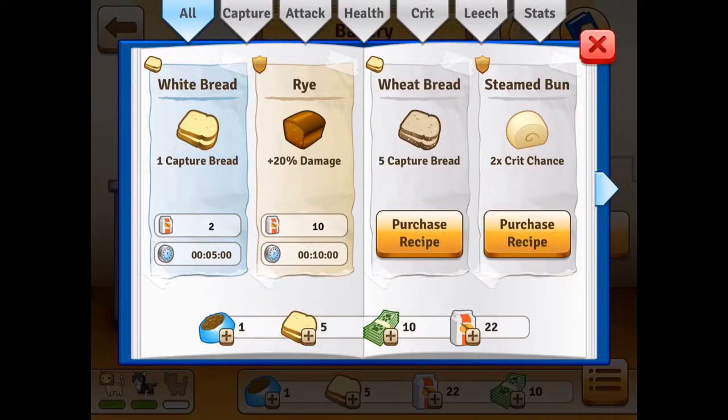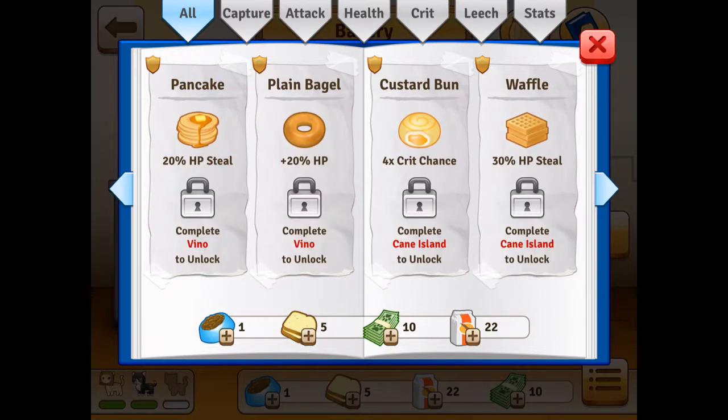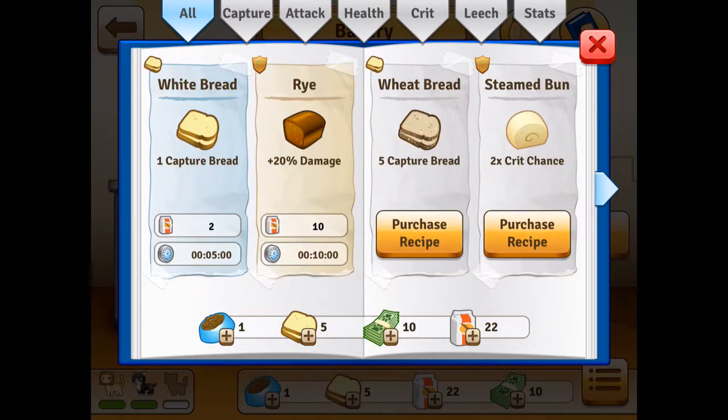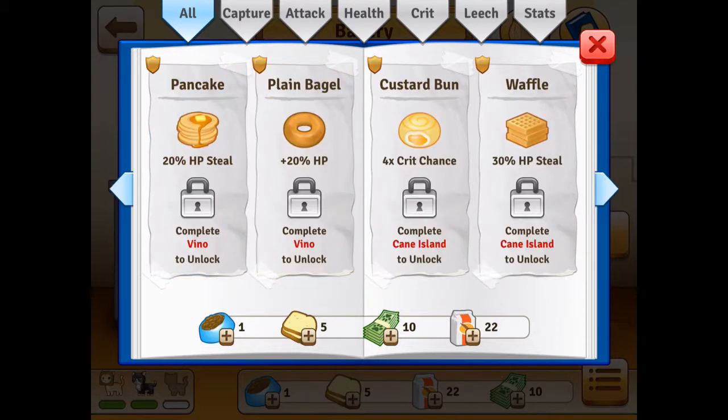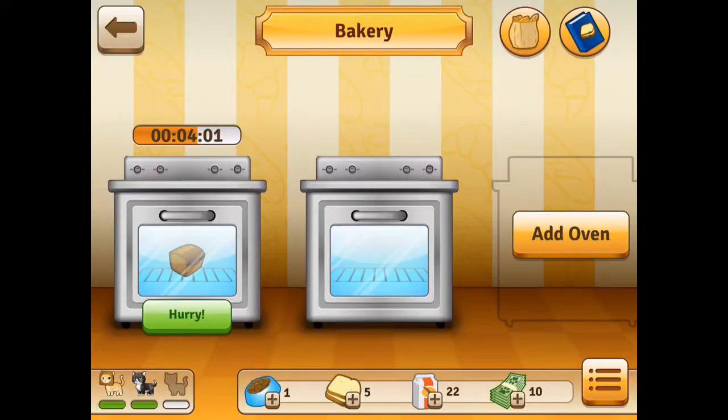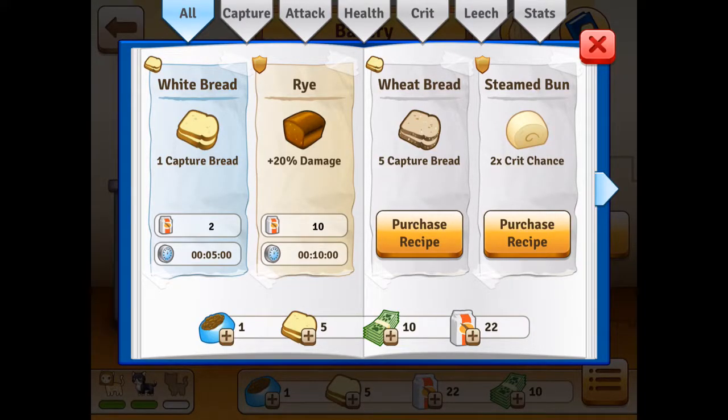I have to purchase the recipe — with what? Probably the premium currency, meal bucks. I'm gonna unlock it with flour. Oh, do you get the choice? I need to complete Vino, whatever that is — it's level two, that's where you go after Paris.